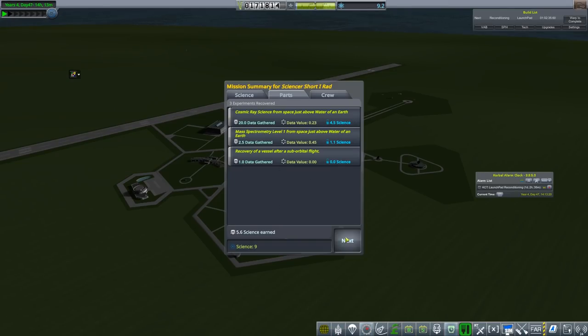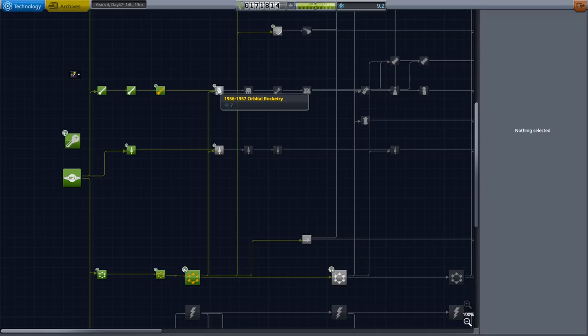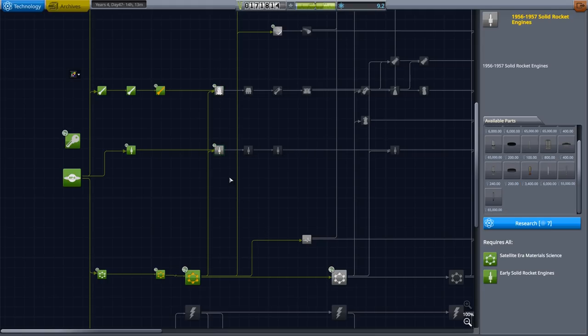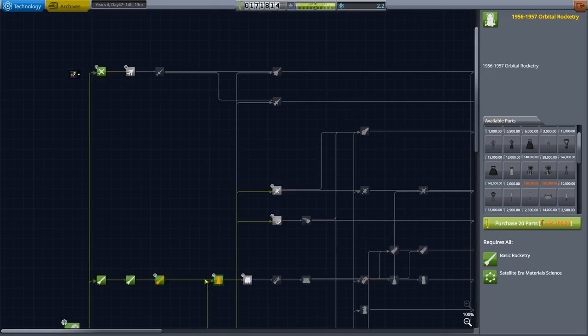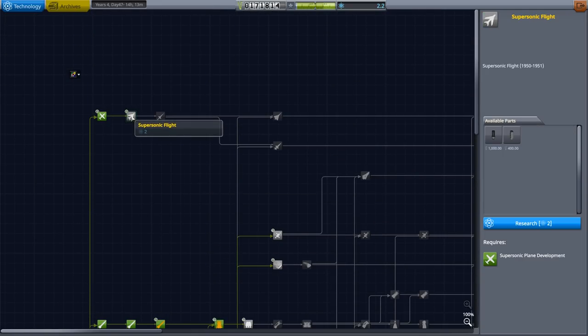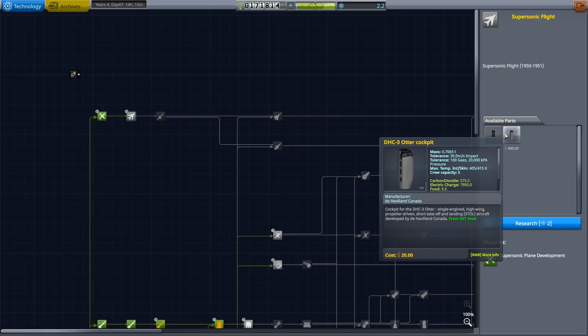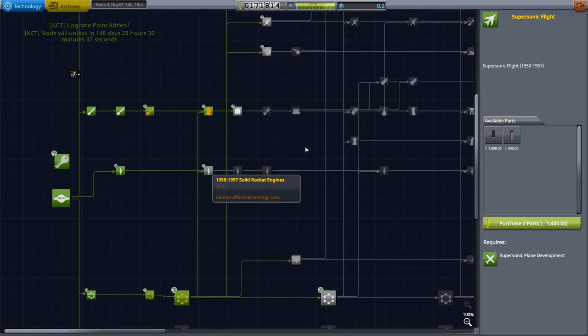We're up to nine science now. We should be able to buy an extra node. The 1956–57 orbital rocketry costs seven science, and we have nine — so that's well worth getting. Solid rocket engines would be nice as well, but it's also seven science and it's far more important for me to get the rocketry node. We're going to take that immediately, leaving two science points left. We get supersonic flight for two science, which gives us the auto cockpit and a turbojet — a cheap way to get upgrade points.